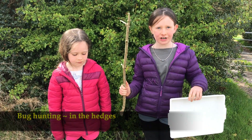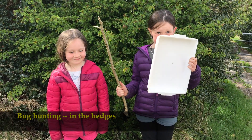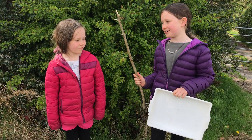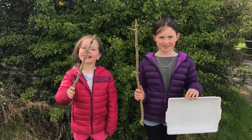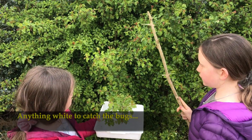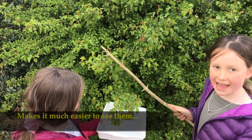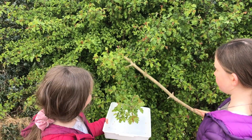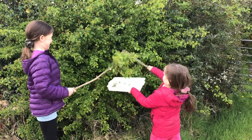Now it's time for a bug hunt. All you'll need is any kind of tray, but it has to be white. Why does it have to be white? It's just easier to see the bugs that way. And you need a nice stick. What you need to do is hold the tray under a few branches and just gently tap the branches. That way any bugs that are stuck on the leaves will fall out.